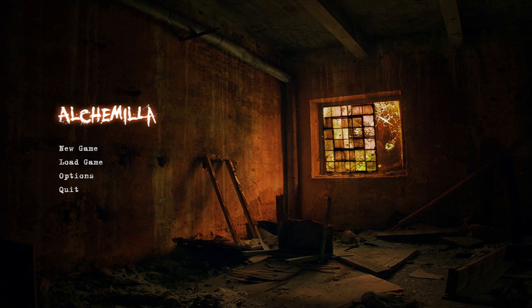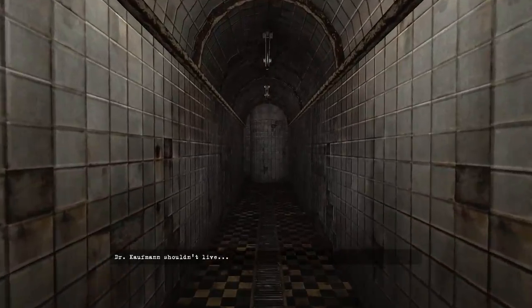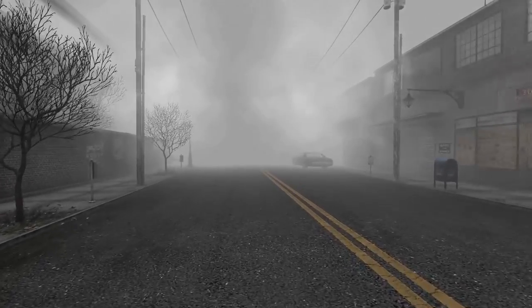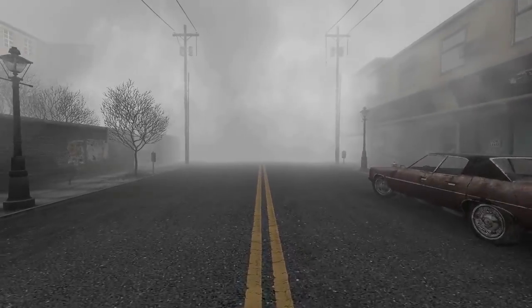Alchemilla is a mod for Half-Life 2 that tries to recreate the world from the Silent Hill games, putting you in control of some poor sod tracking down Dr. Kaufman, the antagonist from the original game, blaming him for the death of his family. Instead of a fixed camera perspective, the mod takes place from a first-person perspective with virtually no HUD or inventory system as a means to increase the immersion.